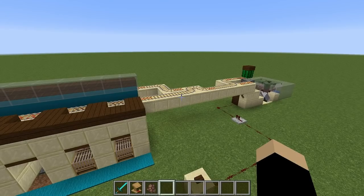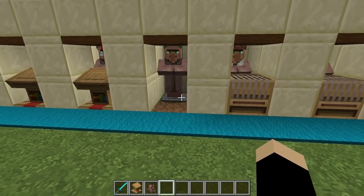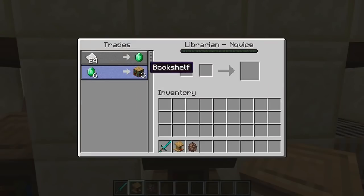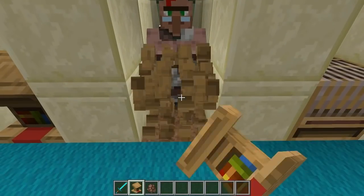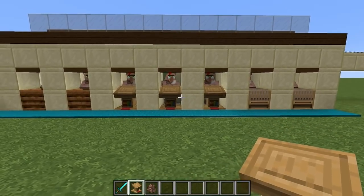This design is very similar to my version 1, where you're adding one villager at a time, pairing them off with one workstation at a time. They hit an activator rail over an empty cell only, and within a few moments fall down into that cell. You can get a workstation of your choice to assign them a profession, and as long as they stay a novice rank you can rapidly cycle through their novice trades — each time you break the workstation you're re-randomizing their trades. For a librarian, for example, we keep getting no books but eventually we'll get a book trade like Piercing 3.